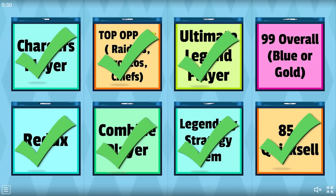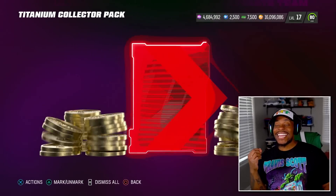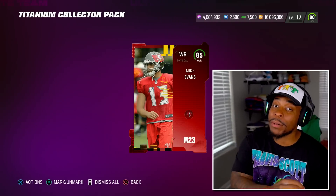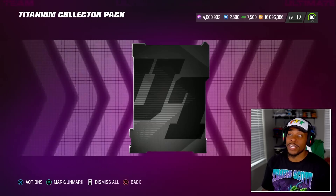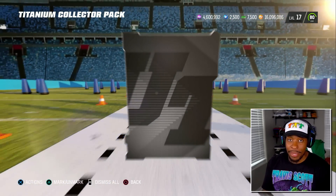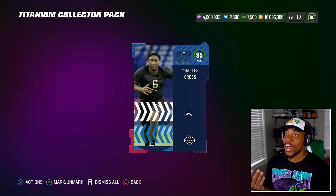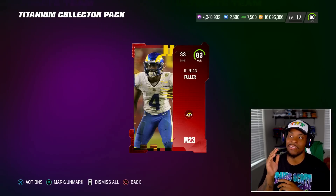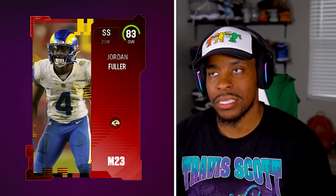I told you — Redux. Redux done. And all that was left is pulling a 99 overall player that's blue or gold. That means if I put them in the lineup they get boosted to a 99. Some players don't though — for example if I get like a 98 overall lineman, he's not going to go to a 99. We got a solid O-line for the first time ever. I don't got no defense though. Got Deshaun Watson. I always think that's Jalen Ramsey — I got to meet Jordan Fuller in real life and let him know how I feel about this.